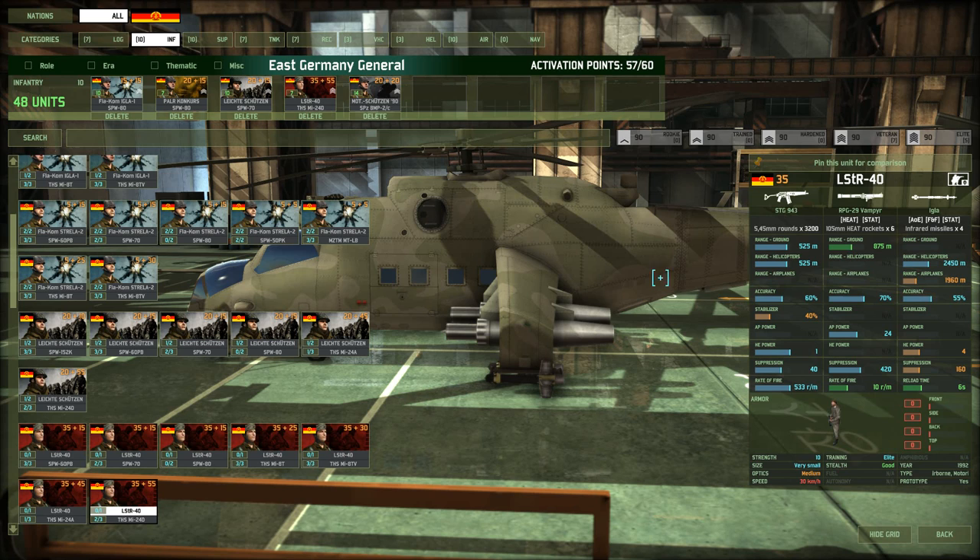Finally, he has the LSTR-40s — a great unit, mixing the Vampyr high-end AT weapon with a very good anti-air weapon in the form of the IGLA. They also carry an assault rifle with good accuracy even on the move. However, the LSTRs are not great at dealing with other infantry because they don't have a machine gun — that's why they have the IGLA. So be very careful sending these guys up against other infantry.